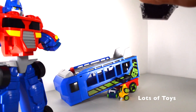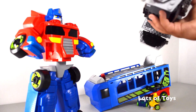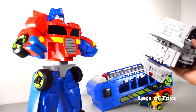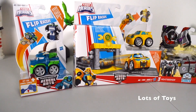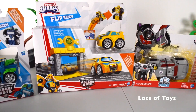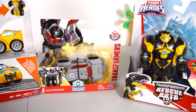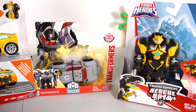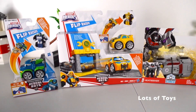Now we've got one more — it's Hoist the tow truck Bumblebee. Check it out, he's got a racing station with him. Next up is Heat Seeker — he's the one-step changer from Robots in Disguise. So many fun toys, let's go ahead and open them up and play with them!